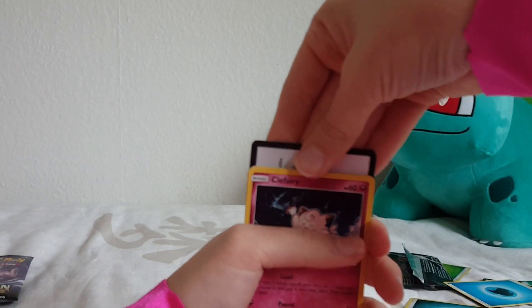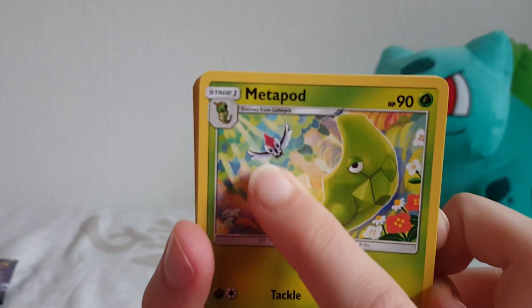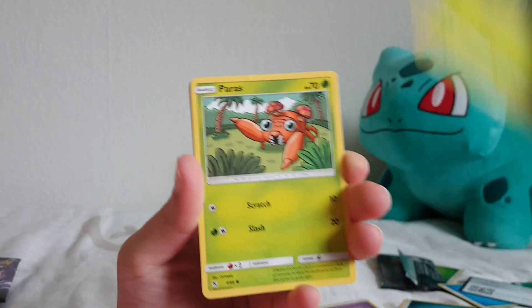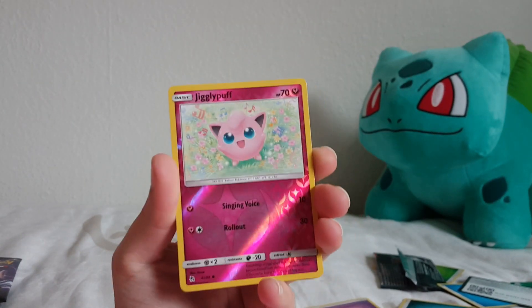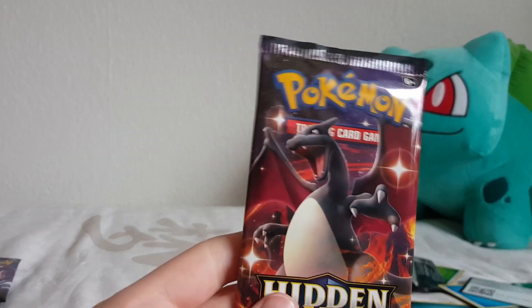Another Clefairy. One two three to the front and we get rid of the psychic energy. A Metapod, a Pokémon Center Lady, a Scyther, Clefairy, Jigglypuff, Caterpie, Paras, and a Psyduck with a headache again. A reverse Jigglypuff - interesting, we haven't been getting reverses until now. And Bill's Analysis at the end. What is that on his face - a pen?